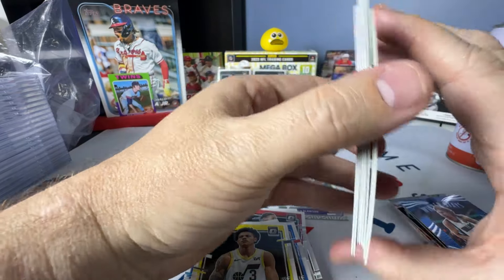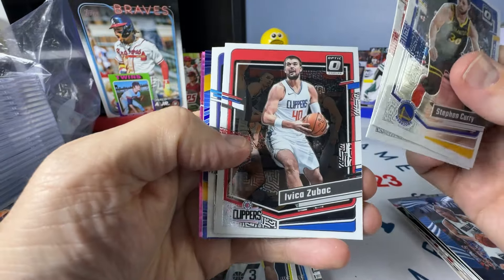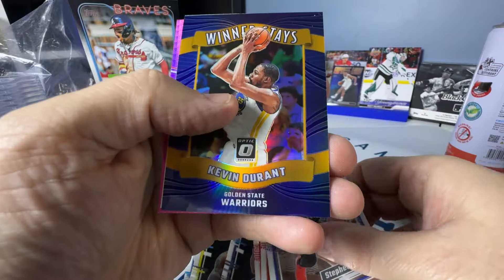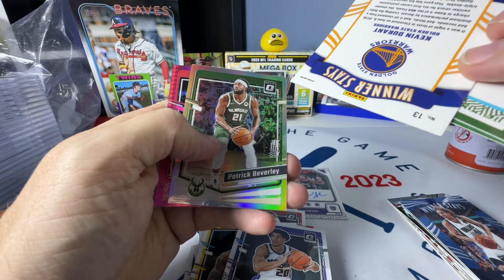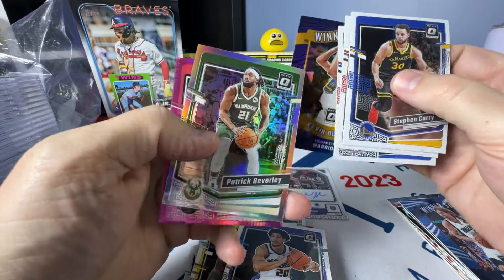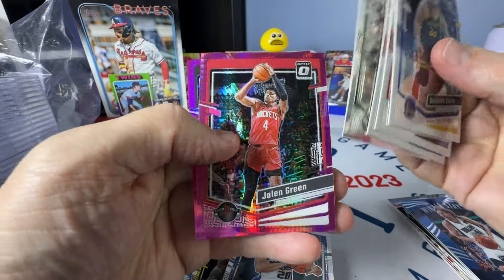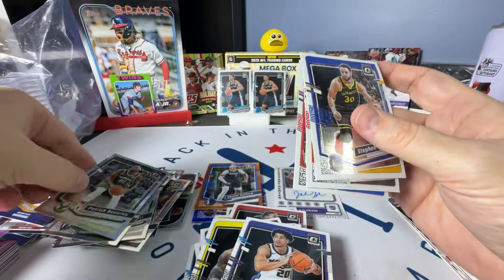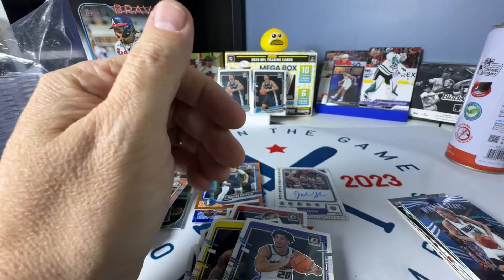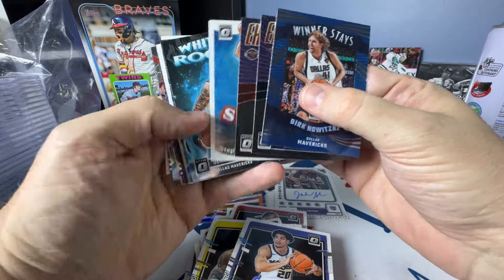Steph, Agbaji, Zubach, Coby Jones Rookie, Winner Stays KD, Hollow, purple Hollow — just a Hollow, maybe — Pat Bev, Jalen Green and Ben Simmons on the Hyper. All right, let me give me a minute. I will go through all these and then I will be back to go through the hits with you.